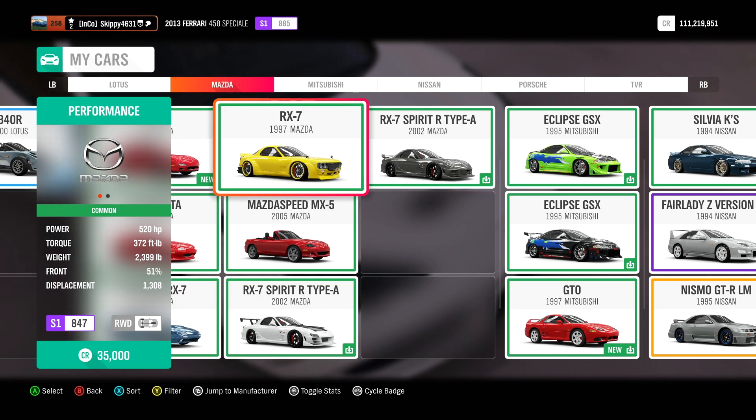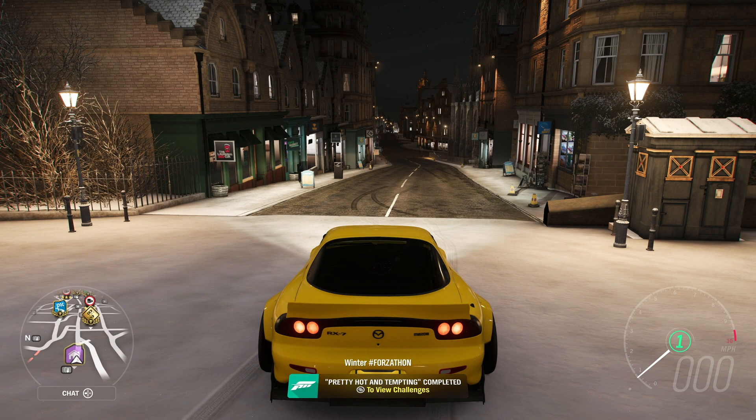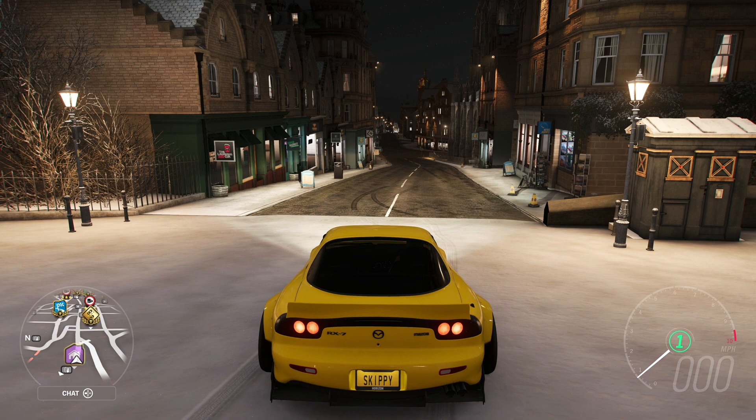You're bound to have one of these cars in your garage. I'm going to go for the Mazda RX-7. As always with own and drive, hop outside your festival house or castle and Pretty Hot and Tempting is completed.